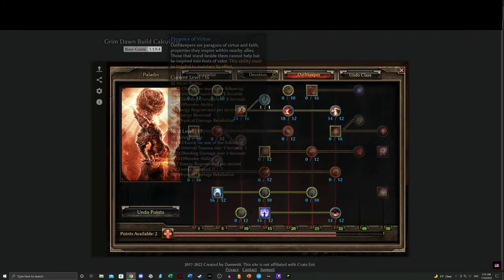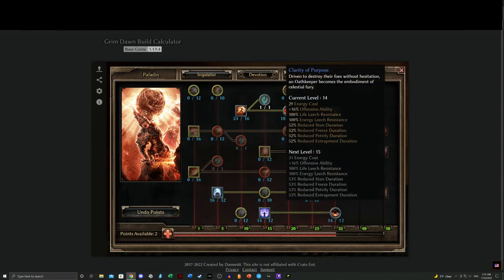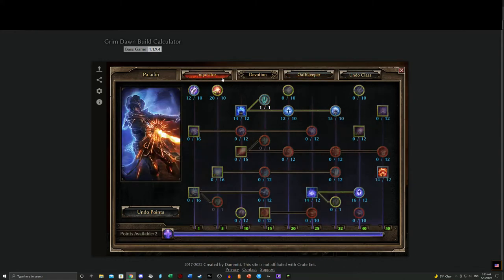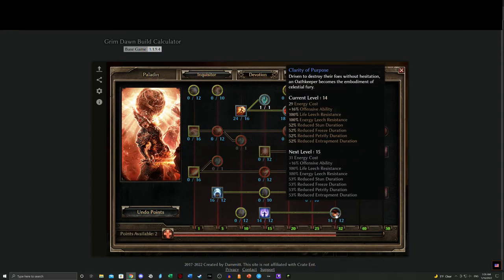The reason I don't normally run Righteous Fervor is because I'm usually running Ascension. When you're going into melee range with the express purpose of slapping people with your gun, you're in some potentially sticky situations — Ascension really helps with that, as does Clarity of Purpose. Clarity of Purpose is situational: Rishulka the Mad Queen is my primary example. In single player, reducing Petrify, Entrapment, Freeze, and Stun duration is pretty important. If you get entrapped in single player you're probably going to die, and in hardcore Clarity of Purpose actually becomes a necessity.